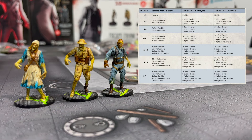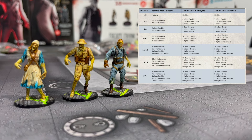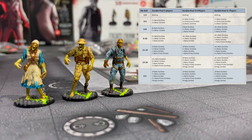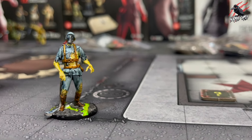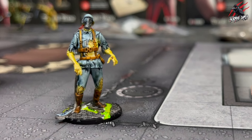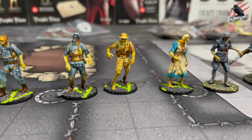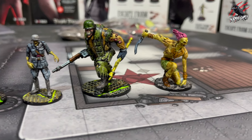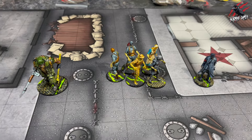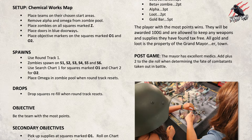The zombie spawn points are where zombie reinforcements will arrive. You'll gather all 10 zombie spawn markers, shuffle them number-side face down, and each player randomly chooses a number of spawn point markers as instructed on the chart. Then there are the zombie start points — these are where the onboard arena zombie forces begin. Just like when putting your team together, you can use the miniatures and zombies from the previous games, including the alpha primes, betas and omegas. With the zombie pool decided, check the objectives, special rules and victory conditions to get started.